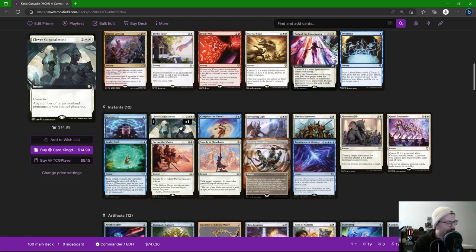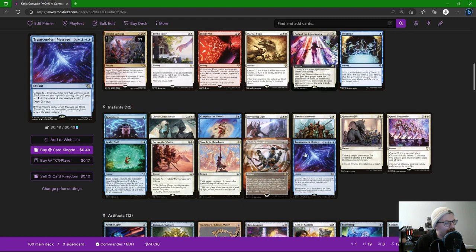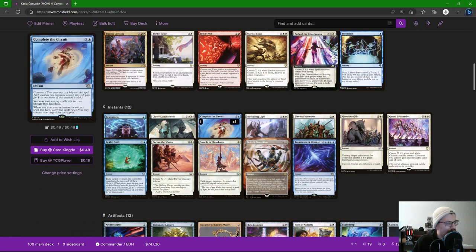In instants and sorceries: Brainstorm for draw; Clever Concealment to protect the board — the cool part about phasing out is it doesn't get rid of tokens, unlike Eerie Interlude which exiles and brings back, meaning we'd lose all our tokens. Complete the Circuit lets us cast sorceries as though they had flash, but the best part is the bottom ability: whenever you cast an instant or sorcery, copy that spell twice and you may choose new targets. The best targets are Secure the Wastes, Path of the Ghost Hunter, Ganjo Uprising, and Grand Crescendo — because when you copy an X spell you keep the value of X.